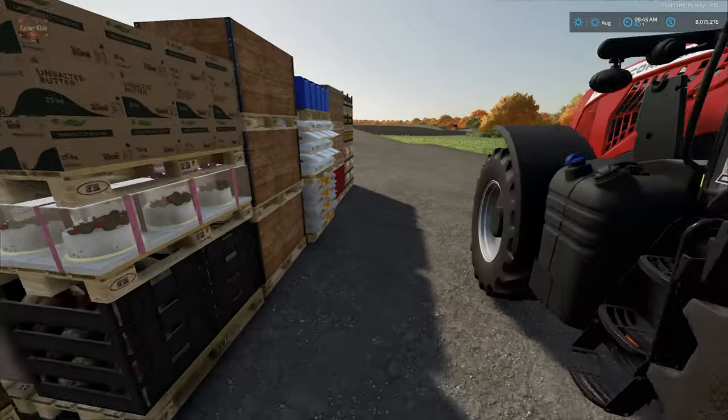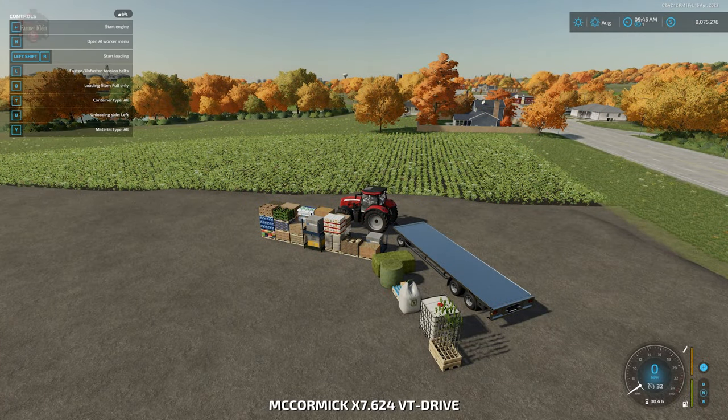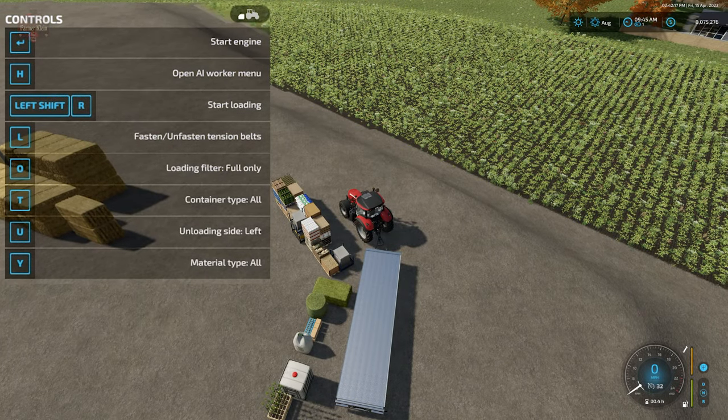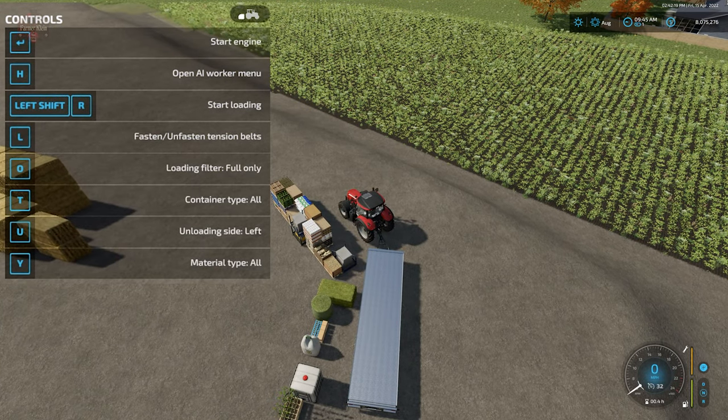Let's see how this all works. Let's pull up the F1 menu. We are connected to the DPW-1800. You can see we have some new options: Left Shift + R is going to autoload, Left Shift + I is going to unload, and U is going to allow us to switch unload left or unload right. Then O says loading filter — full only or any — and it defaults to full only.